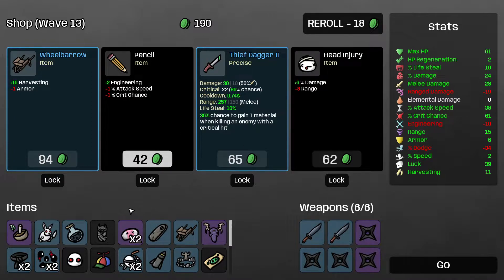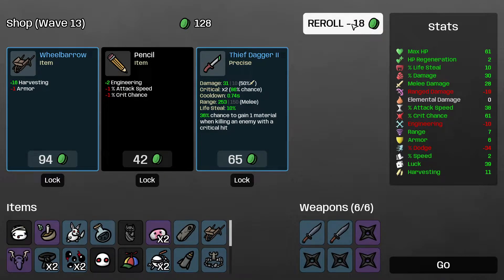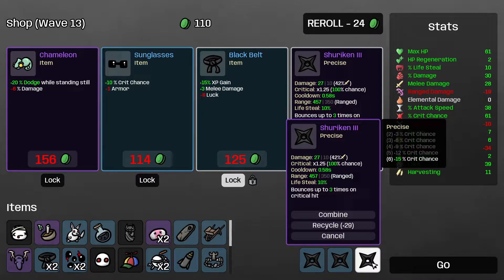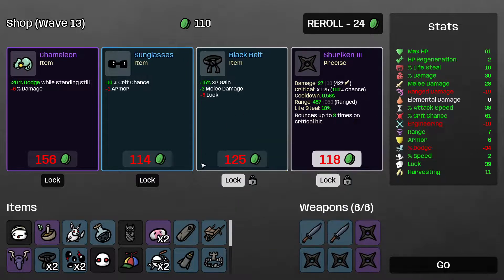The wheelbarrow isn't worth it. I'll take the head injury. Thief Tiger — not really worth it in my opinion. I'm definitely locking the shuriken. Purple shuriken already has 100% chance to crit. The knives are pretty much at 100% as well. I don't think I need the sunglasses anymore, but I will take the black belt and the shuriken after the next wave.